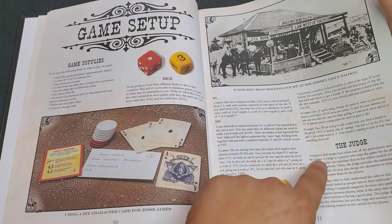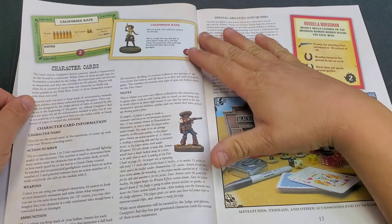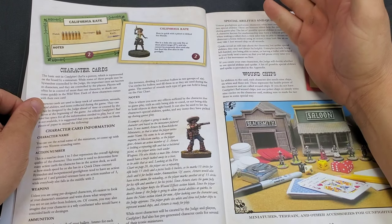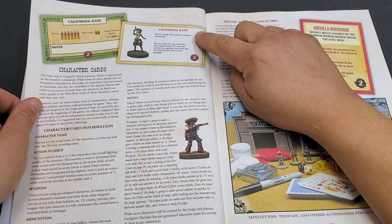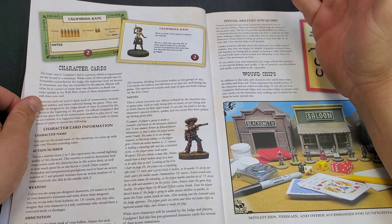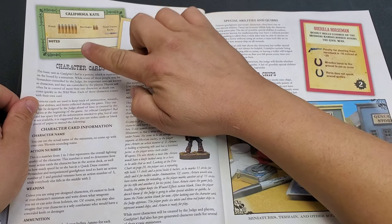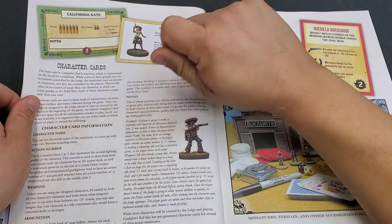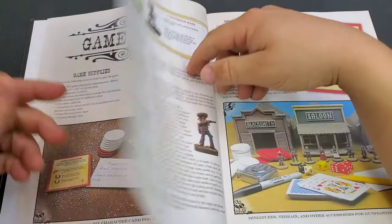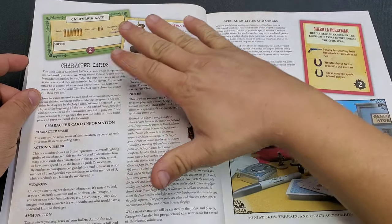It tells you about the judge and what the judge is responsible for in the game if you choose to use one. Here's a look at the pre-printed character cards you can get from Knuckle Duster. It gives a little bit of flavor — for example, California Kate is quick with a pistol to defend her friends. She has a small knife, a Derringer, and a pistol. Most of these cards are dry-erase, so you can mark off bullets as you use them.